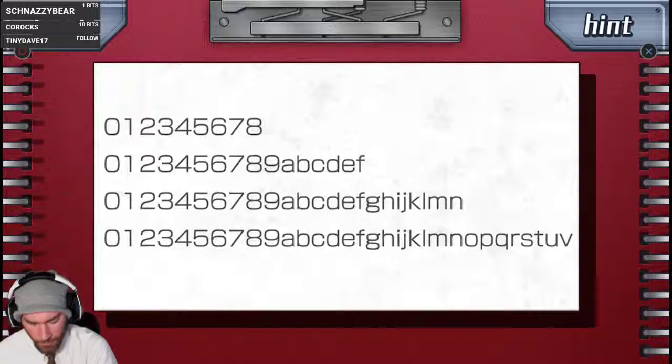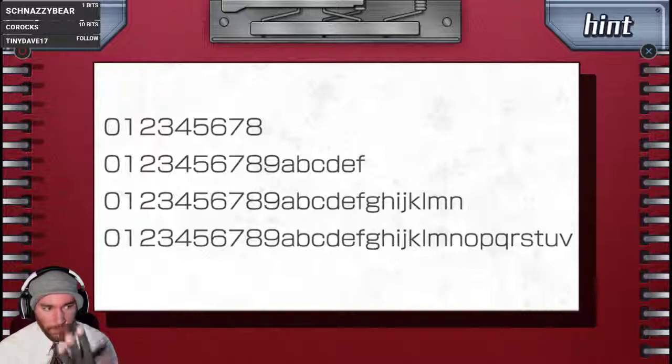V is 31, so W, X, Y, Z — that's 32, 33, 34, 35. So Z would be 35. E is 14. R is... if V is 31, then 30, 29, 28, 27 — R is 27. And O is 26, 25, 24 — O is 24. So I have: Z=35, E=14, R=27, O=24.